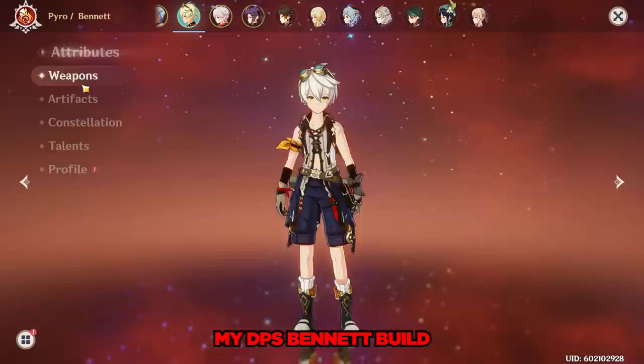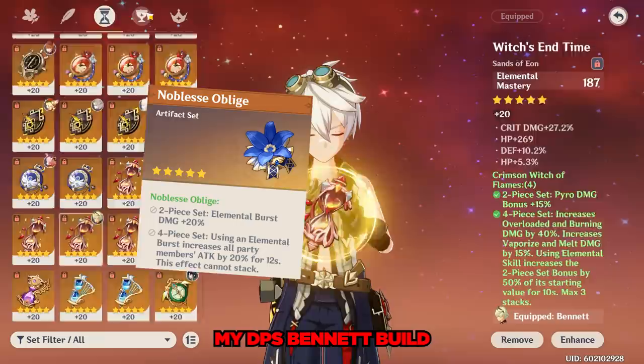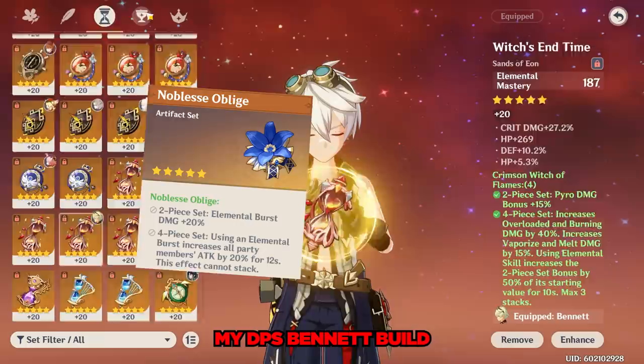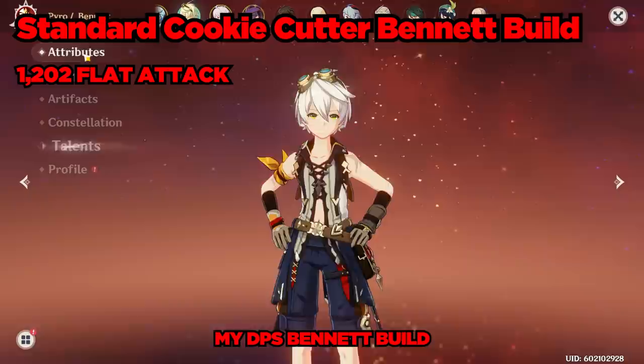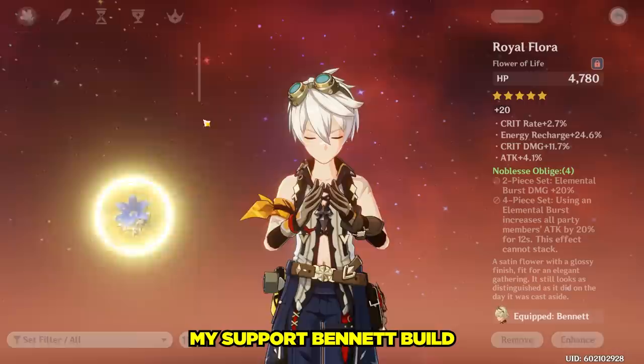There are two other sources of potential damage that Bennett adds as well: the artifacts and resonance. Bennett can reliably use either the Noblesse Oblige or the Instructor set, but we'll go with Noblesse Oblige. Noblesse Oblige adds 20% attack, and pyro resonance adds another 25% attack. So in total, Bennett adds 1,202 flat attack, 20–45% attack, and if he's at Constellation 6, 15% pyro damage to melee characters.